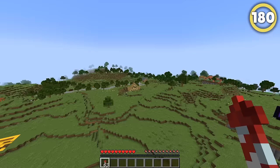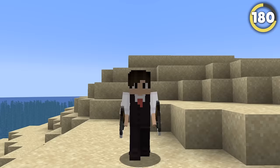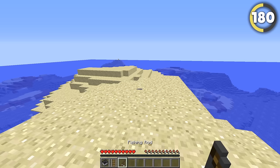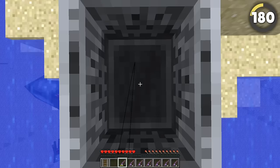Everyone knows that you can fly in survival Minecraft. You can do this with an elytra, boats, and even with a pig. However, what most people didn't know is that you used to be able to fly up using a fishing rod. All you need is a fishing rod and a minecart between updates 1.9 and 1.15, and then just spam away.